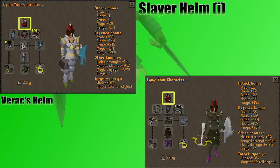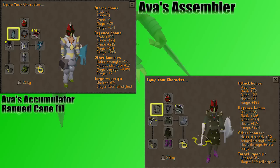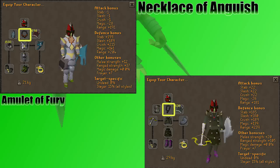I don't really suggest fighting Kree'arra off of a slayer task, but if you're not using a slayer helm, then you would want to use a Varis helm for some bonus defense. In your cape slot, I suggest the Ava's assembler, though an Ava's accumulator is going to work if you don't have your assembler yet. Range cape's not bad for defense and prayer, but the Ava's device will help with more damage. A necklace of anguish is best for range, and an amulet of fury is also going to do fine.